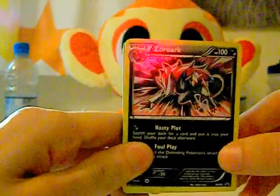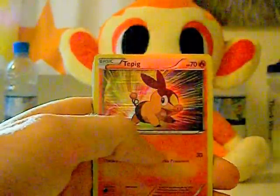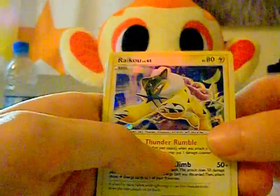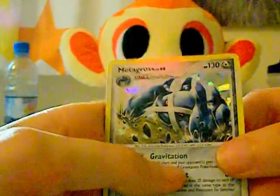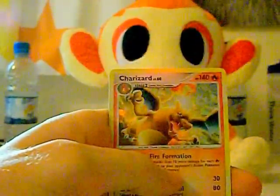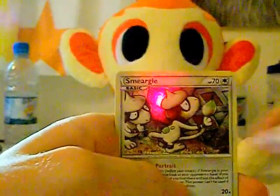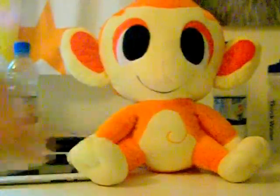Now onto the Promos and Rare Hollows. These aren't the only ones — there will be more that I'm showing later — but these I think are the main ones and rarest. So: Zoroark, Tepig Promo, Raikou — that's the Crystal version — Ho-Oh, Metagross — I think that's the Crystal one too — Blastoise Crystal, Espeon, Charizard Crystal, Sneasel, Totodile, and Hydreigon — that's from the latest Black and White set.